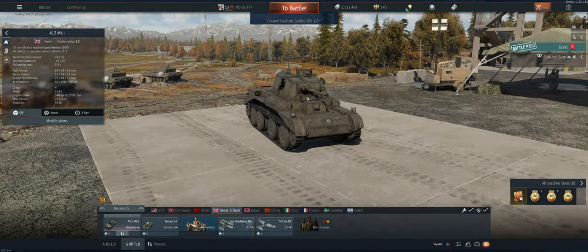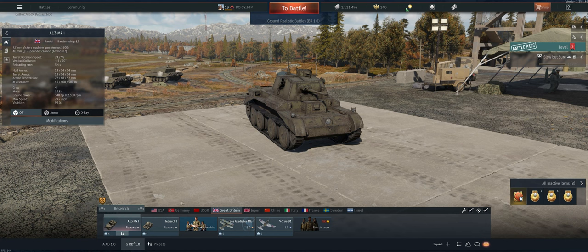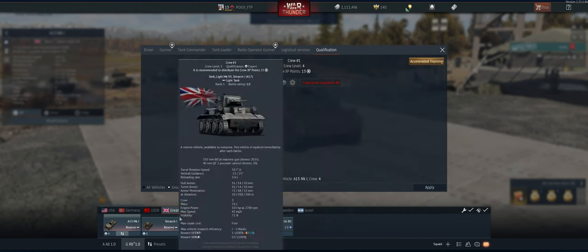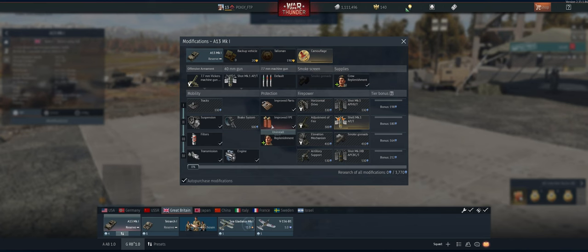Hey guys, welcome back to the channel. Poigie here, getting ready to take out the British A13 Mark One in ground realistic. Since this is the very first time we're doing ground RB in British, first thing we did was go in and expert all our crews. You need to be doing that every time. If the star next to the number is clear, it's not experted; if you've got the silver there, you've got it experted — that's going to help you across the board with your crew points.